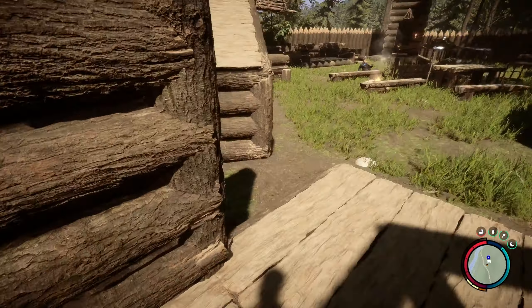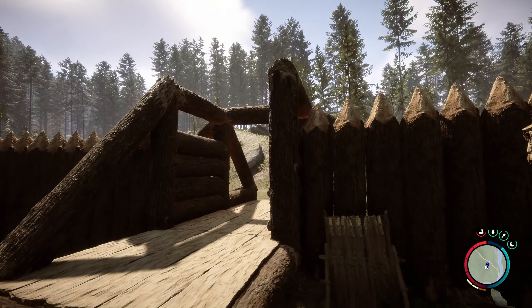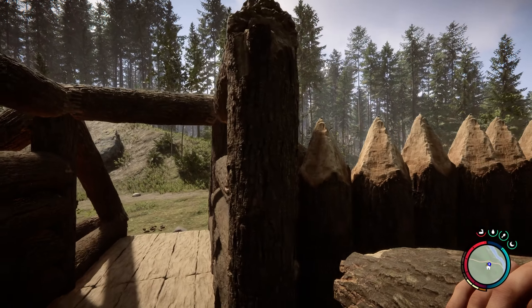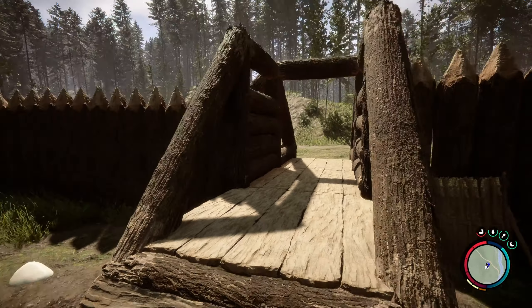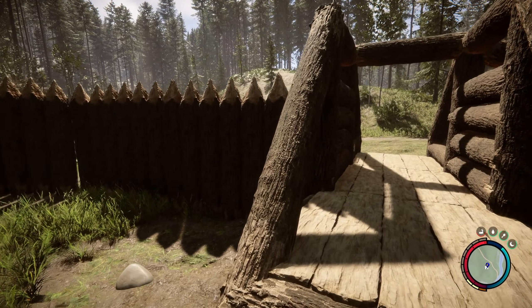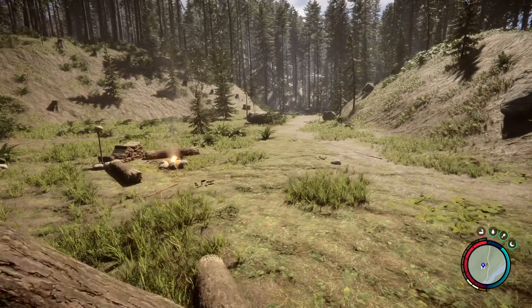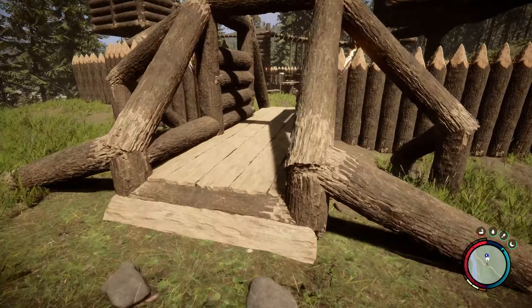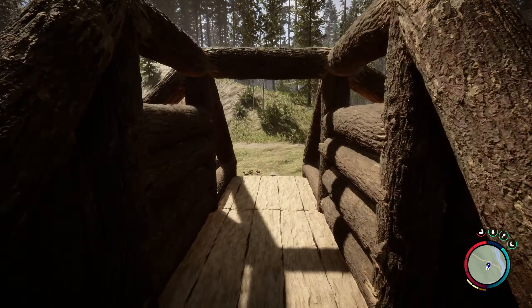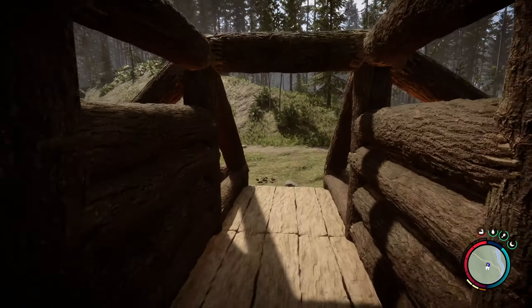I do like this little gatehouse area. One cool thing — regardless of like 99% of the enemies, they don't actually attack the walls very much anyway. What they do is they like to come straight through the entrance here, which is so handy because I just love throwing spears, firing my bow, or even shooting my gun through here and just taking them out. Highly recommend.